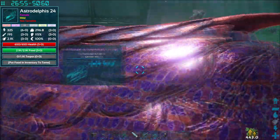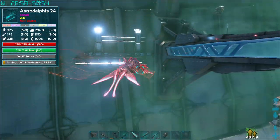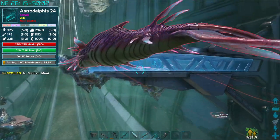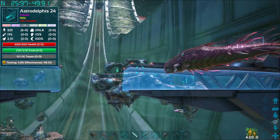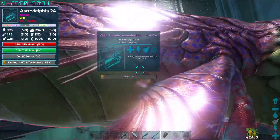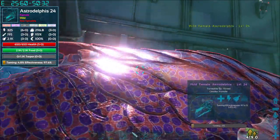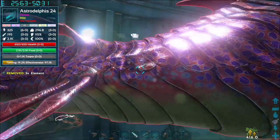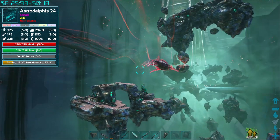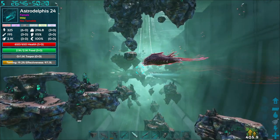You pet it and then you give it — oh yeah — you have to have element on your last toolbar slot to tame it. It's gonna ask for one to five element, and that's towards the end. So just keep at it guys, keep following him. We gave it five and then three, and now it's at 20%. The taming effectiveness is not good, but it asked for element — they will fix this.